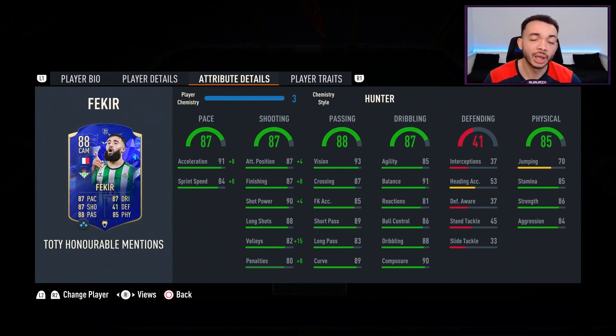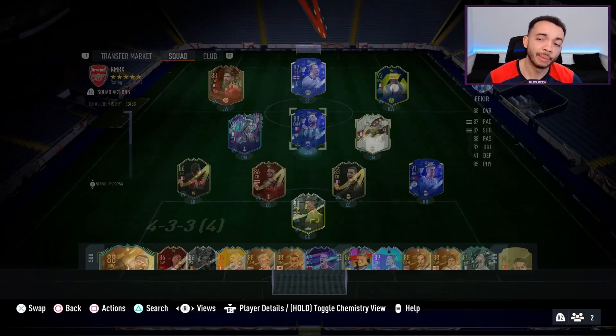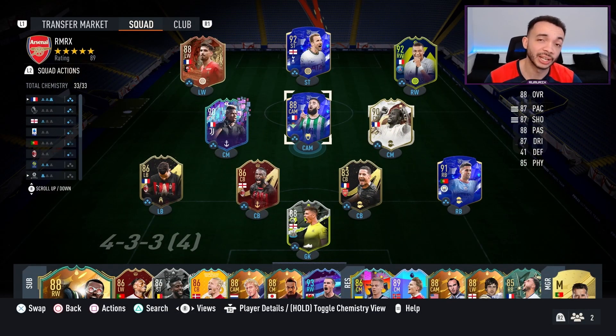Dribbling looks good as well — agility 85, balance 91, reactions a bit lower at 81, ball control 86, dribbling 88, and composure at 90. Heading is not great: 53 accuracy with 70 jumping and he's five foot eight, so he's not winning headers. Stamina 85, strength 86, aggression 84. He's got the power free kick, finesse shot, flare, outside foot shot, chip shot, and technical dribbler traits. I'll be playing him in the central CAM position in a 4-2-3-1.